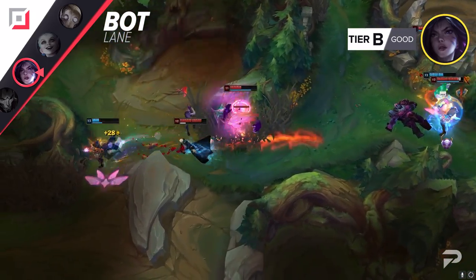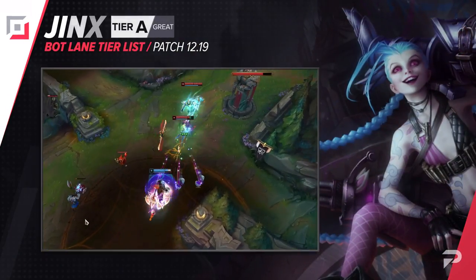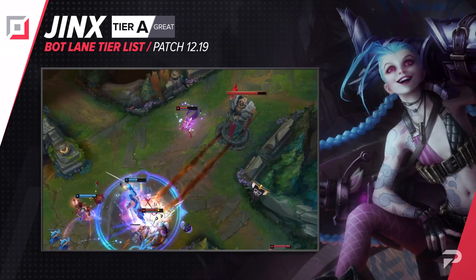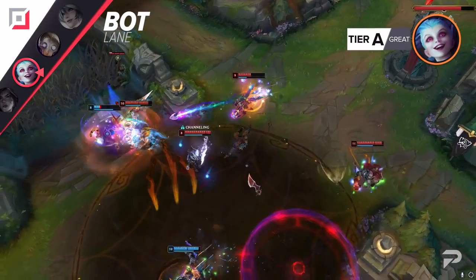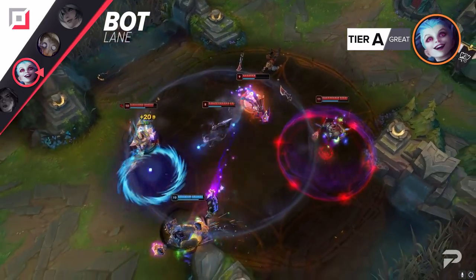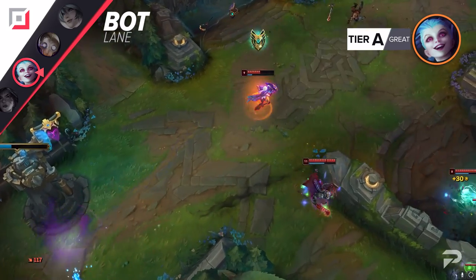In our patch rundown, we moved Jinx up to the B tier in hopes that her buffs this patch would make her viable again. The buffs definitely did help, but not enough to make her a safe blind pick. The B tier is where all our situational picks go, and since you can only really pick her once you know what you're up against, that's where we're putting her.